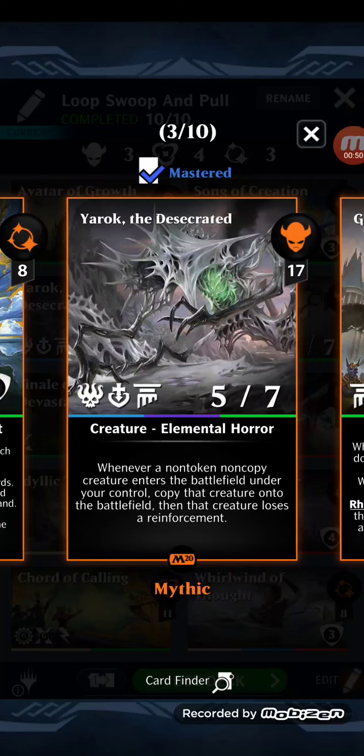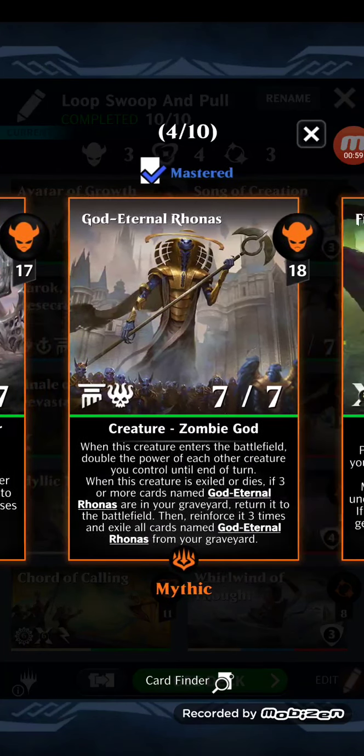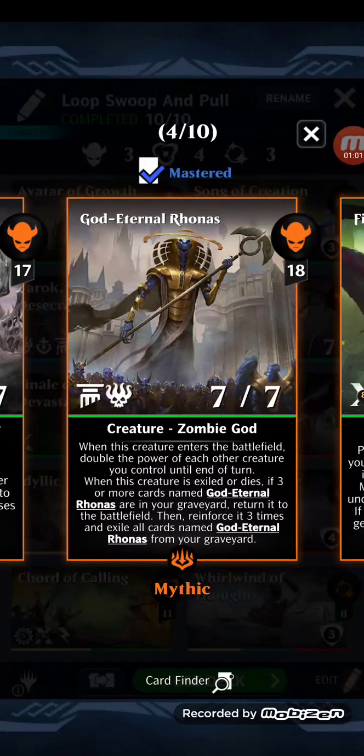Yorick the Desecrated: whenever a non-token, non-copy creature enters the battlefield under your control, copy that creature onto the battlefield and then that creature loses a reinforcement. God Eternal Ronas: when this creature enters the battlefield, double the power of each other creature you control until end of turn. When this creature is exiled or dies, if three or more cards named God Eternal Ronas are in your graveyard, return it to the battlefield, reinforce it three times, and exile all cards named God Eternal Ronas from your graveyard.